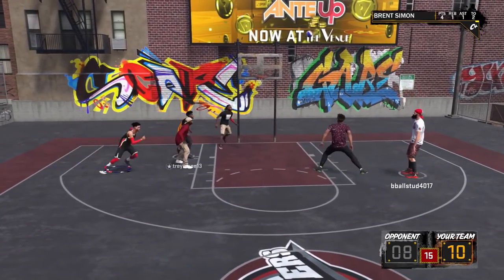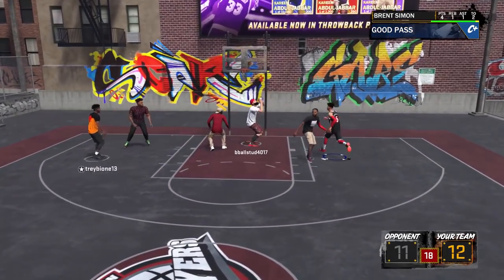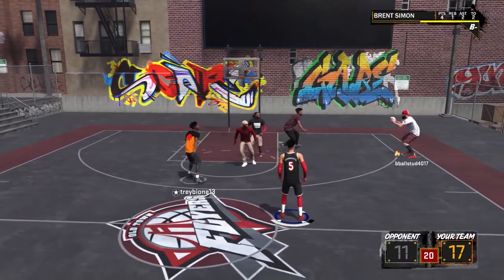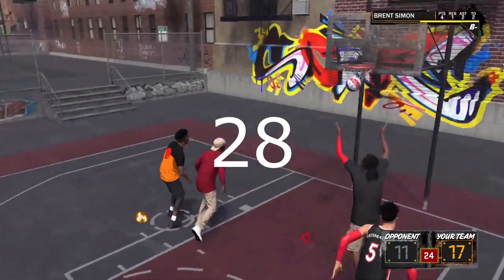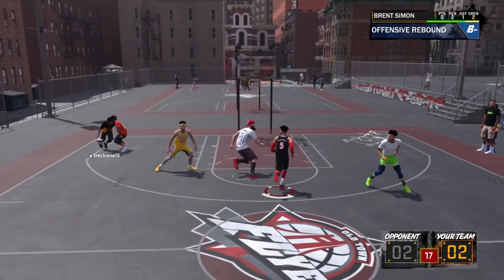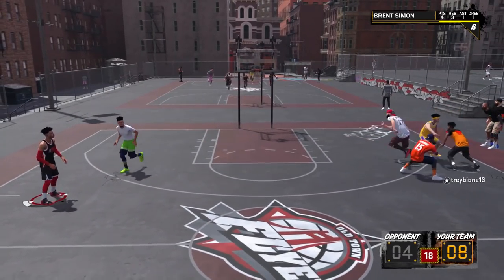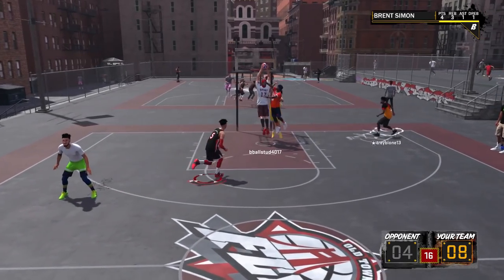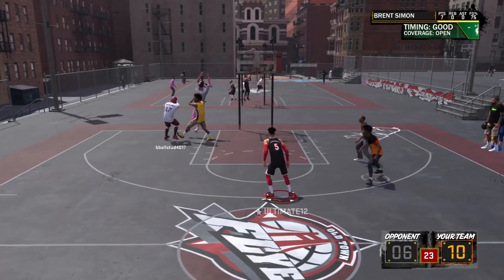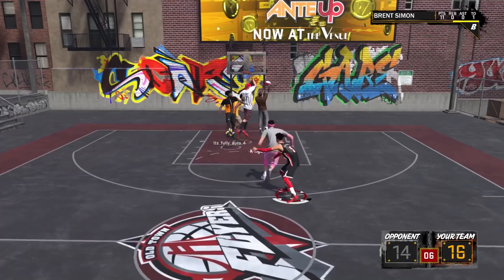I basically didn't realize until just now that this is basically a Porzingis build. I even made the build myself and I'm like, damn, you really get 27 badges. Also take into consideration he has a high overall, so he has all of his badges unlocked — gold and silver. I'll put a video up right now of me going through his badges. This build was racking them up at the park, and he even played good defense.